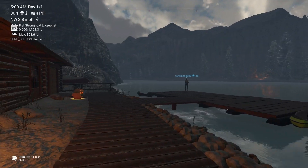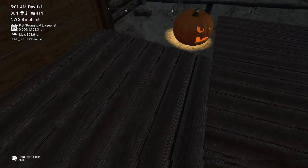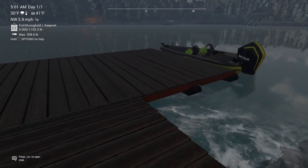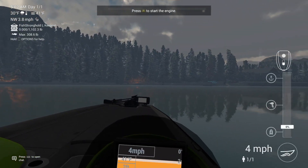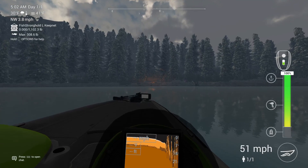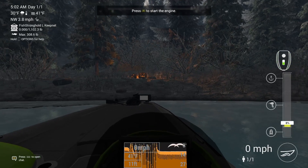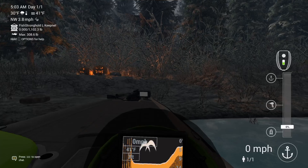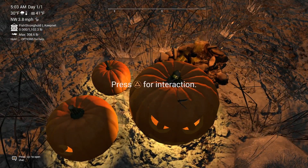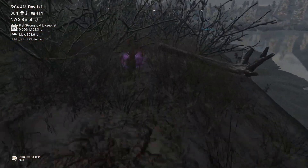At White Moose, Alberta, Canada, there are three pumpkins and one tombstone. The first two are right here, and we're actually going to need the boat if you have one to run over to this side. You can get a lot of items from doing this — actually yesterday I got 13 bait coins from one of these, which is crazy. Then we're going to pop off and get the pumpkin and tombstone over here. And that will be it for White Moose.